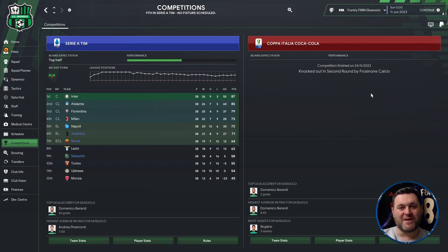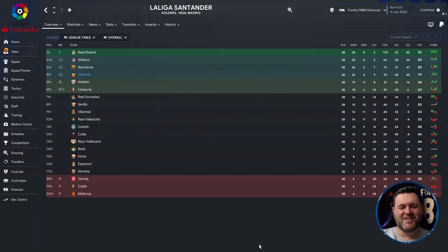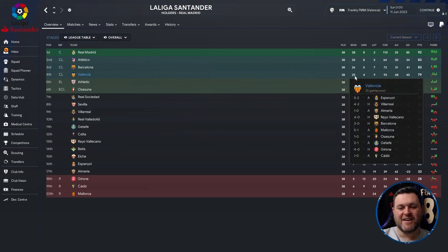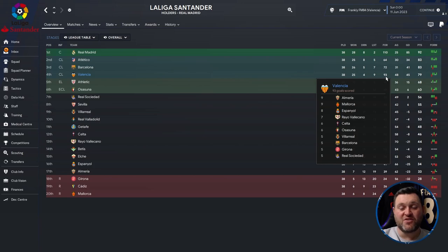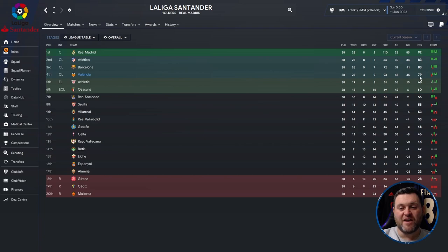Moving across to Spain, we are looking at Valencia, who finished 4th in La Liga and qualified for the Champions League. Breaking down their 38-game season: they won 25, drew 4, lost 9. They scored 93 goals, conceded 48, had a goal difference of 45, and finished on 79 points.